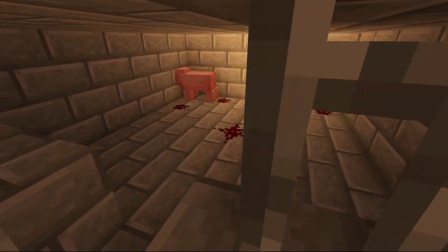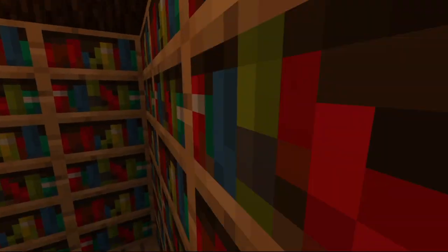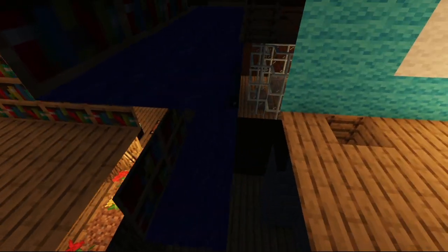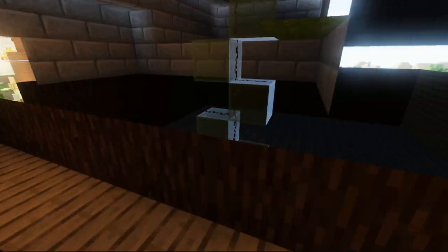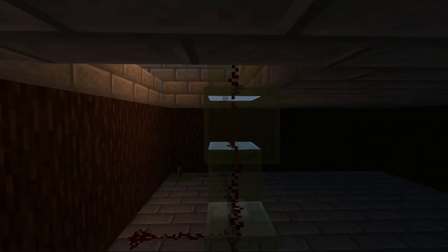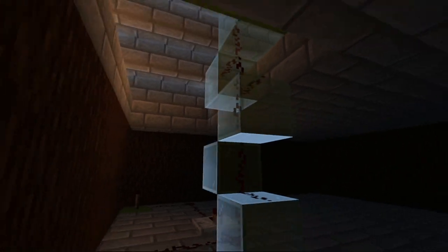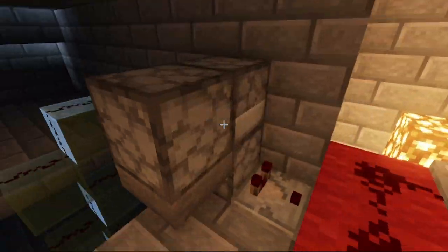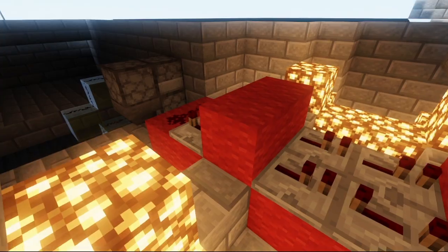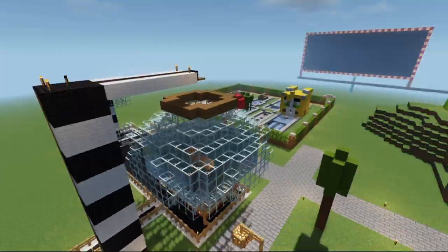We have the peg. By the way, just come up here — nothing up here is different. Now this room, the redstone... that's the only flaw, right here. And over here you can see the redstone. That's pretty cool actually. Anyway, the redstone — I made it a lot different.